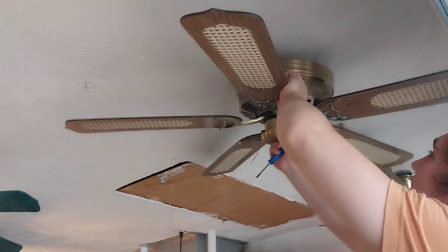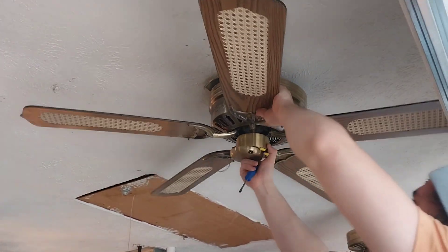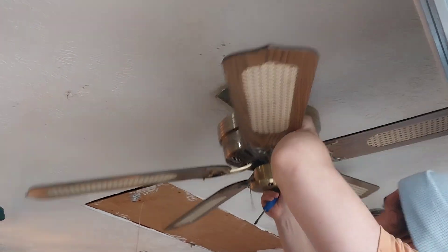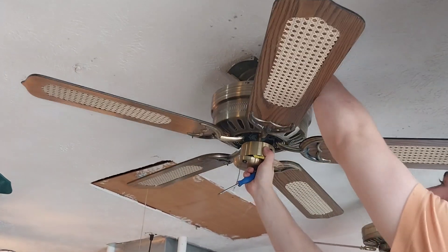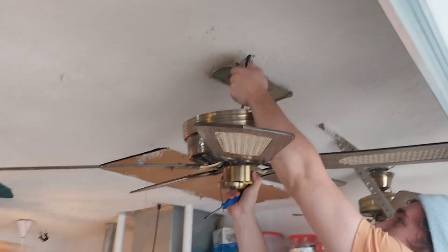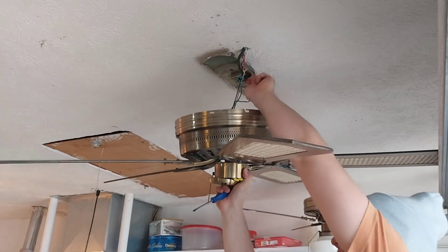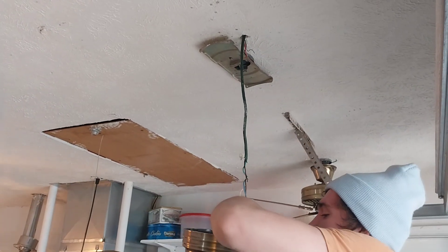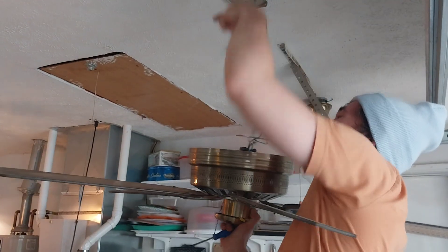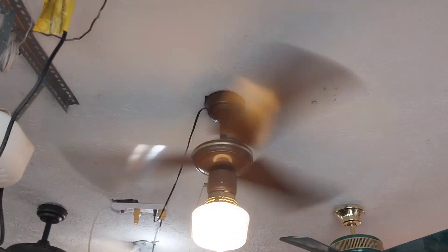Oh God. Watch this live, folks. There it goes, it's coming down. This is how you take a fan down properly. We don't care about the electrical code here. It's all coming out of the ceiling. That's the extension cord. Hold the huggers down, we can finish with it.